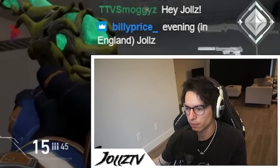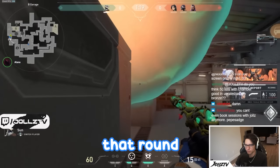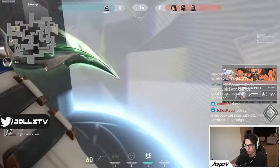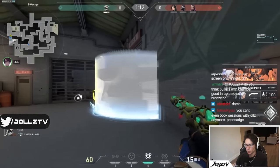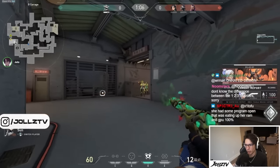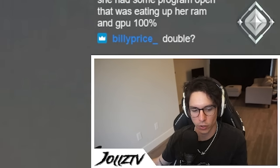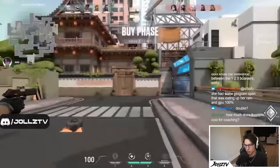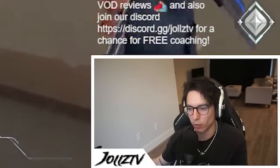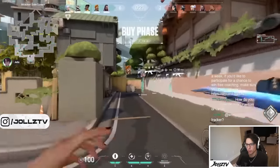In the early rounds, buying a Classic and running double shock darts with the Ghost is solid. One key point: just because your teammates group somewhere doesn't mean you have to blindly rush in. Even as a duelist, take it slow — lurk mid, wait for smokes to go down or a flash to go out before committing. On gun round, let's go mid.